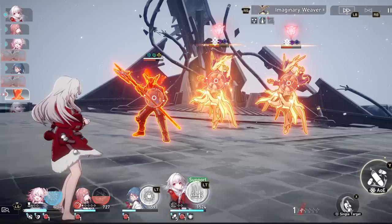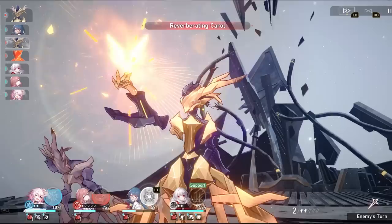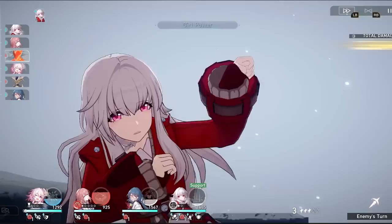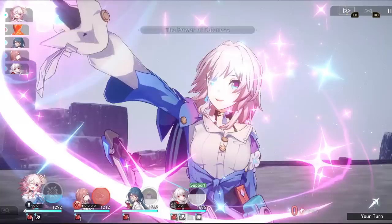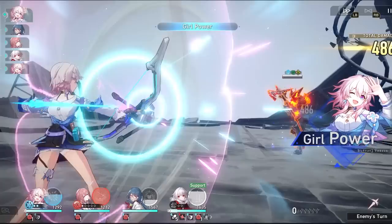For Clara's team composition, a core setup is Clara, March 7th, possibly Natasha, and a fourth flex unit. Many units can work with Clara since she'll be taking all the hits — she's essentially your tank while doing massive counter damage. March 7th is especially important because she applies a taunt to whoever she places a shield on. If you give that shield to Clara, you're playing right into her counter mechanic, giving her a shield to absorb damage while the taunt ensures enemies keep targeting her.